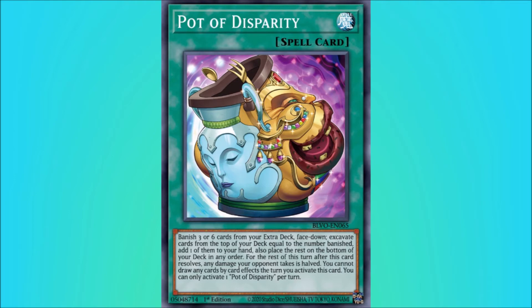Those extra deck cards might only be for certain matchups. For your combo pieces, you might only need like five, six, or seven of your extra deck cards. So being able to banish the six extra deck monsters that you won't really need that game is really good, considering that you're looking at the top six cards and adding any one of those — even if it's not for your combo, it could be a hand trap or something to protect you.